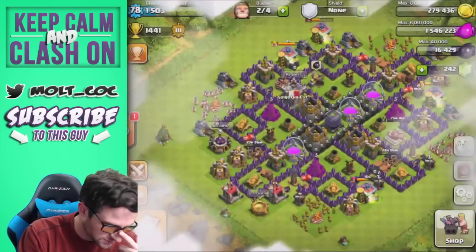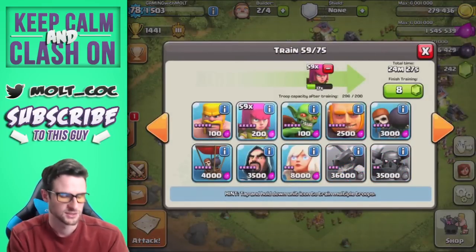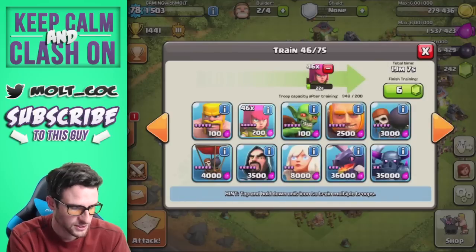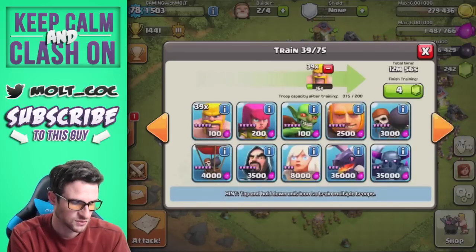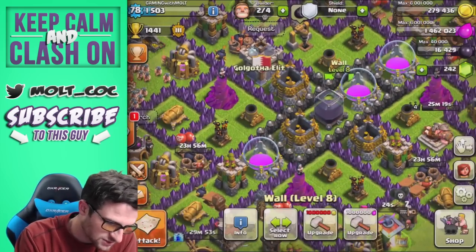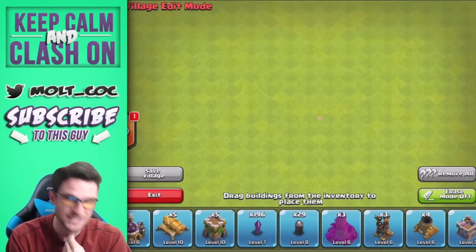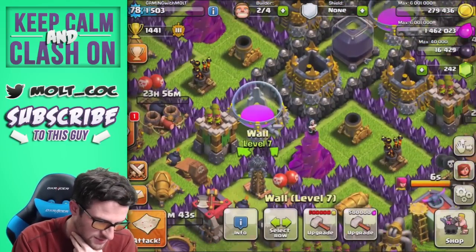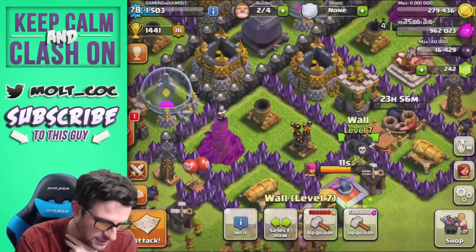That was another good raid, but we used all of our troops. Half of our troops trained while we were gone. I'll go ahead and upgrade a couple of walls and then cut away and come back once I have another army ready — it shouldn't be too long. Let's see how many walls we've got done — already 29 of them, that's not bad. The core is looking good. We'll go ahead and do some of the joints — we'll upgrade this one and this one right here.